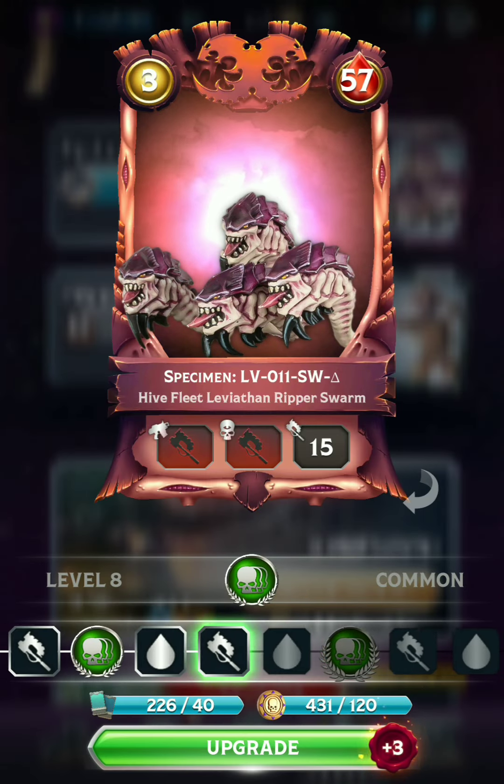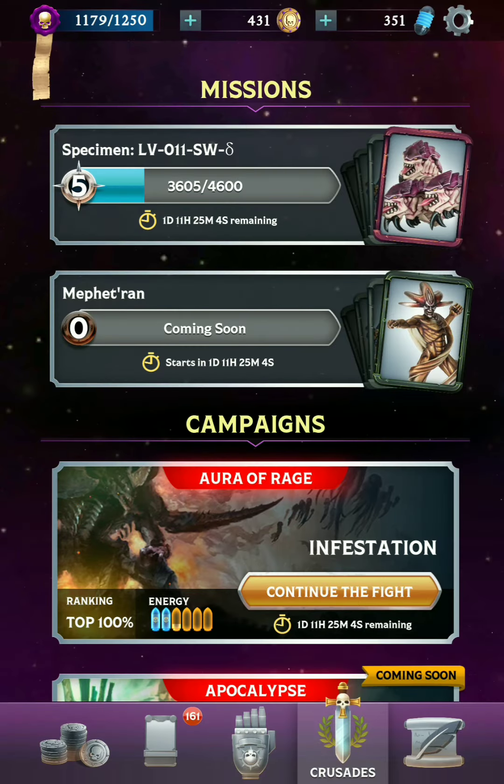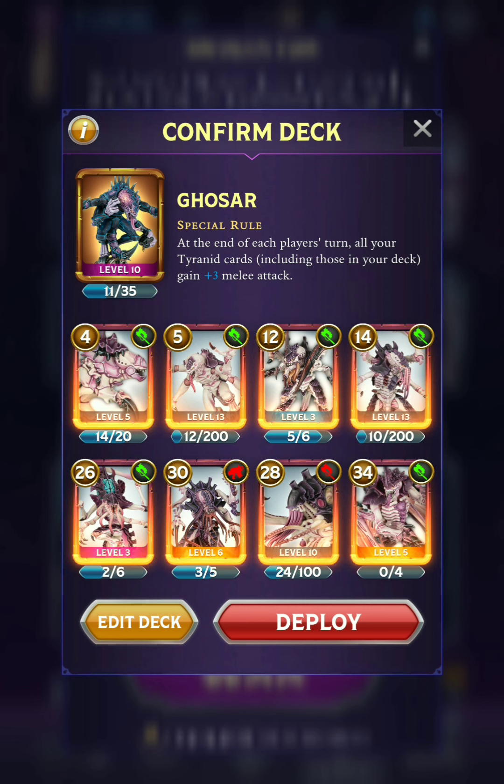We're at level 20 in the campaign. The mission rewards for this are one of the more useless cards in the Tyranid roster. The Ripper Swarm looks cool, but unfortunately I don't really have a use for it in any of my decks currently. I'm gonna be running some of the newer models, going with the rule of cool here, so everything in this deck will be getting a boost to their melee at the end of each turn as well as the beginning of each turn.